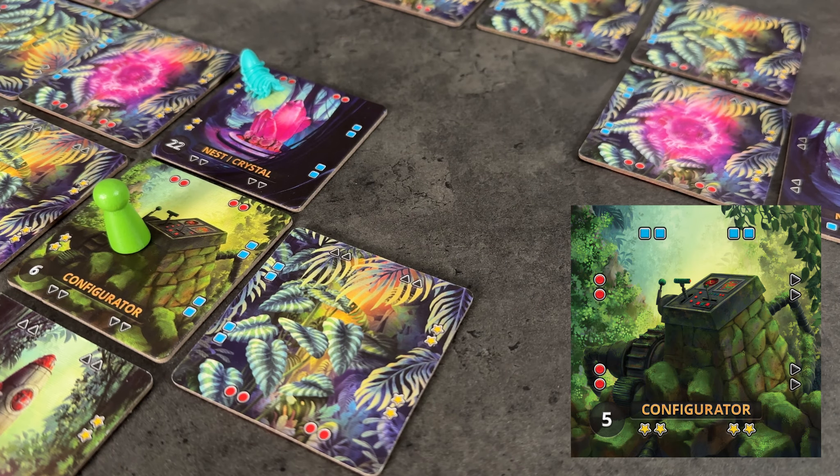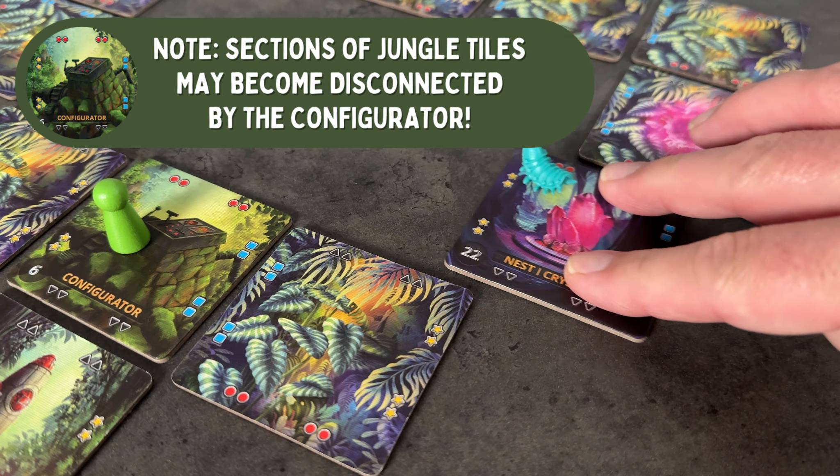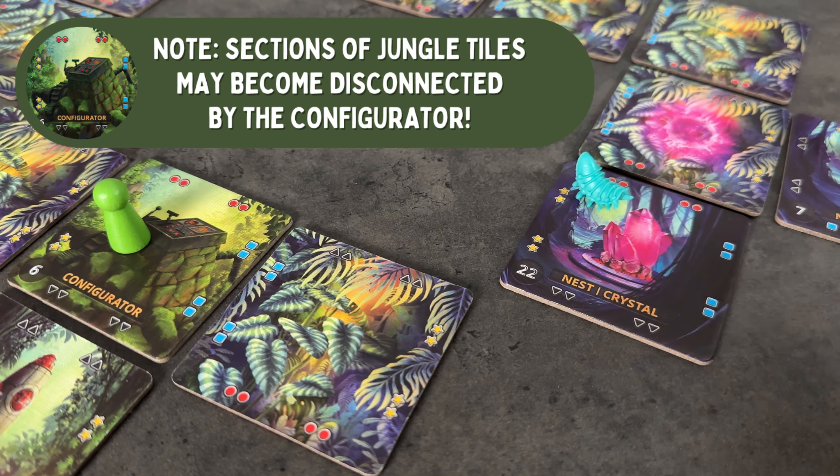The Configurator is essential to winning Forbidden Jungle. This machine allows us to slide any one tile up, down, left, or right any number of empty spaces in the same direction, as long as it ends up adjacent to another tile.